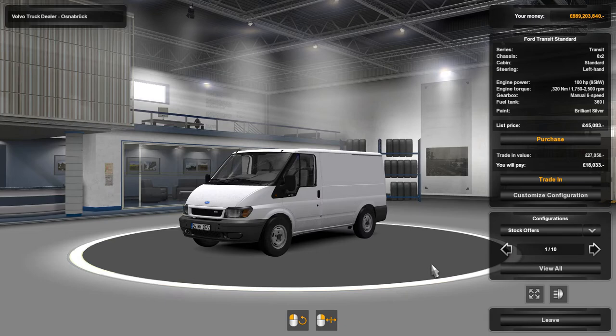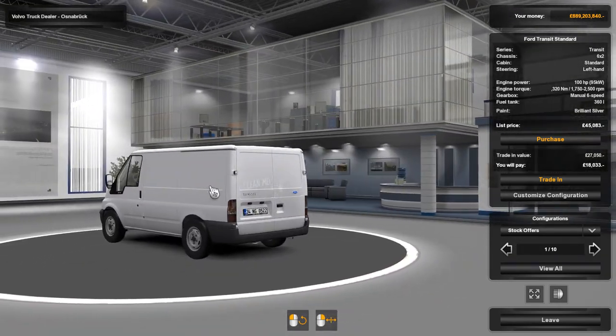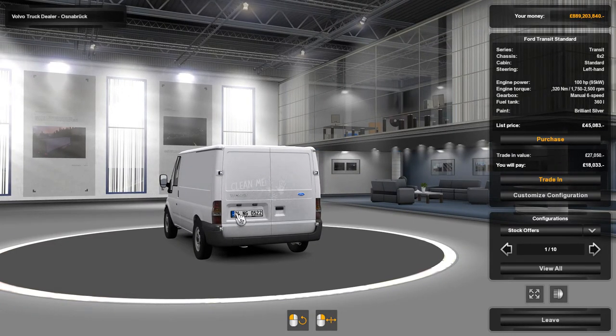Today we have a Ford Transit. At the end of the day this is a truck simulator, so we'll see how well the modder integrated a vehicle that's not a truck into the game in terms of handling and sound. So without further ado, let's get to it. This model — I think it's made by a Turkish modder; there's a Turkish plate — and you'll see as you move along the different extras and accessories available for the vehicle.